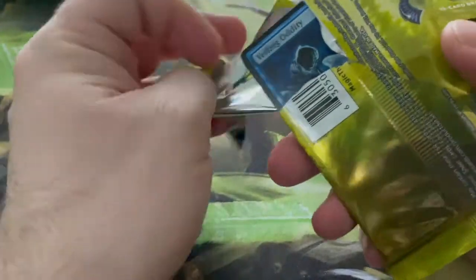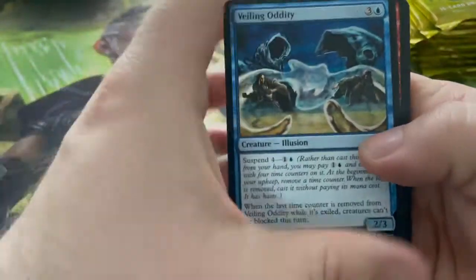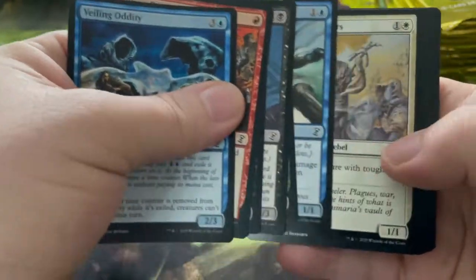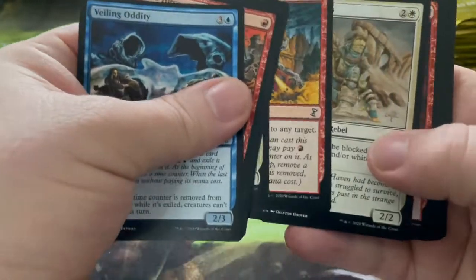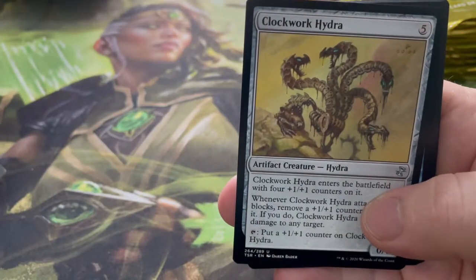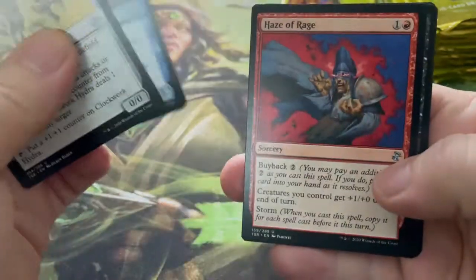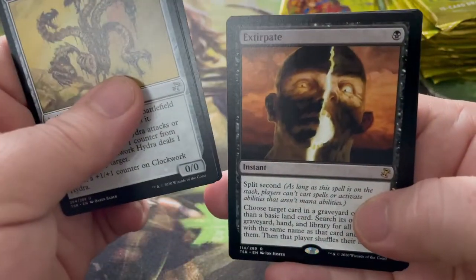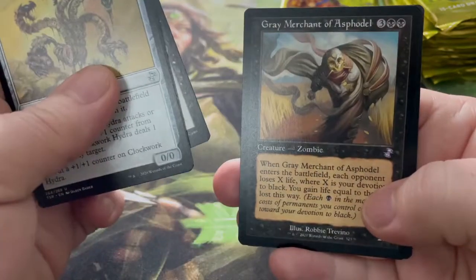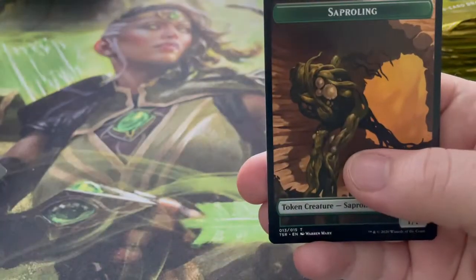Maybe the commanders in this are just too powerful and they didn't want to use them because it would ruin the game. Although if you've watched it, I feel like Cassius kind of dominated the game right from the start. Clockwork Hydra, Bonded Fetch, Haze of Rage, and Extirpate!